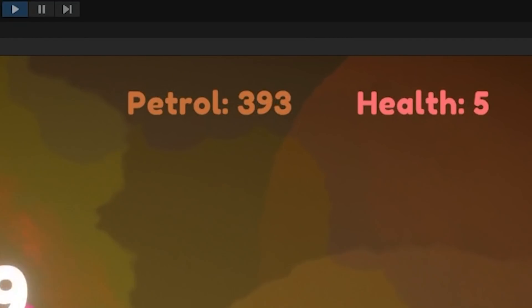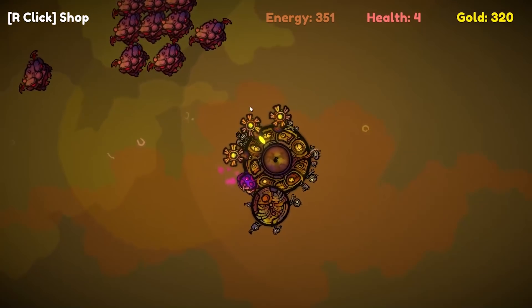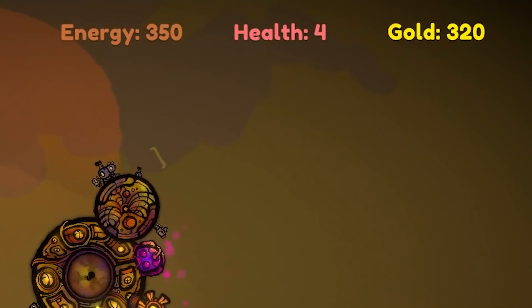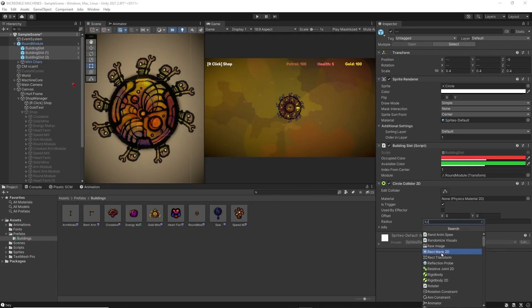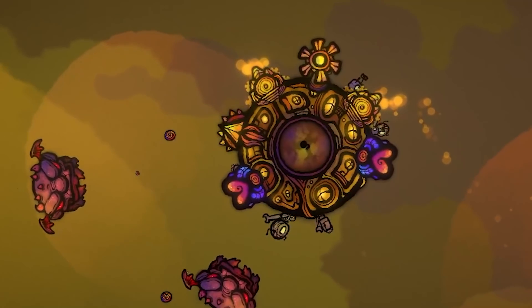Next up I added petrol — basically fuel — and I later renamed it to energy. Please note that much of what you see in this devlog will likely change and be improved in the future, such as the UI up here. This is all a work in progress, and if you have any cool ideas on how to improve anything from game mechanics to art, let me know in the comments.